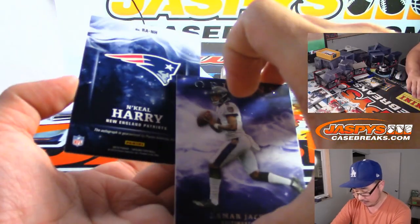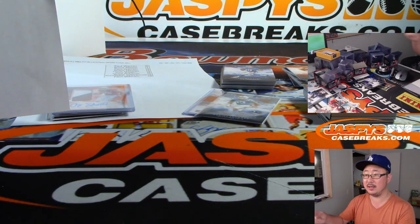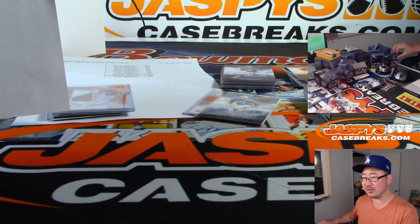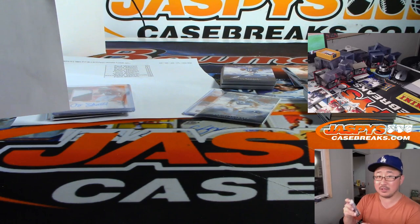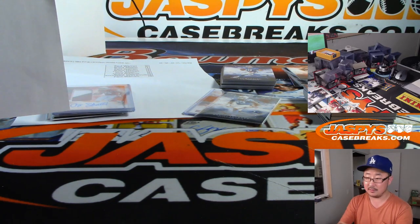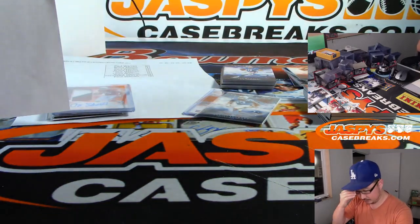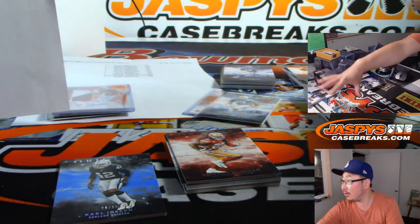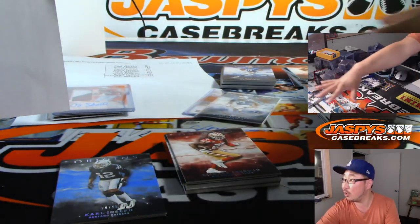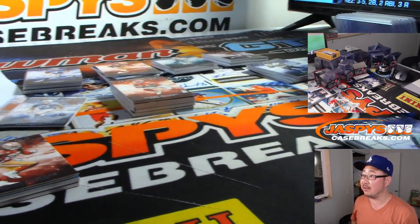Rory's got the 12th pick of his 12-team fantasy football league, he's got to start his draft. He's thinking receiver, receiver, then running back and quarterback. No keepers. Everyone can see all the packs that Nick opened right over there between the cameras.